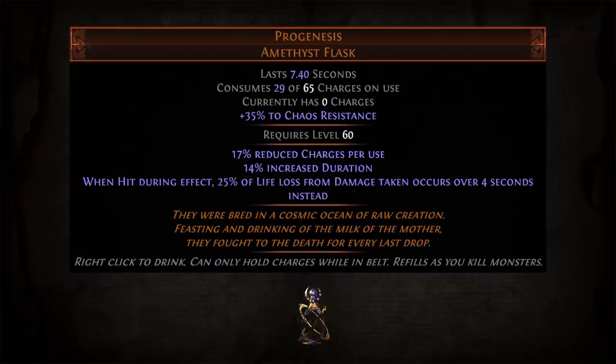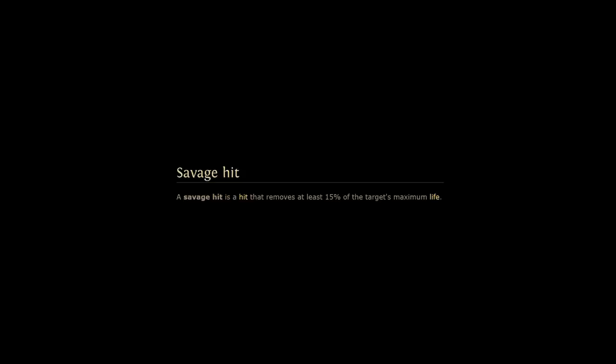Another major misconception is whether Progenesis' life loss over time effect counts as damage over time. It does not — it isn't considered damage at all. The damage was all dealt up front; Progenesis only alters when you lose the life. Consequently, the life loss over time cannot be mitigated by any defensive layers, including those that mitigate damage over time. The only way to reduce it is to mitigate the hit dealing the damage in the first place. This also means energy shield recharge is not interrupted by Progenesis' life loss over time effect. For mechanics that track life loss specifically: a savage hit is defined as any hit which removes at least 15% of your maximum life. Because Progenesis decreases the amount of life lost from a hit, it can turn savage hits into non-savage hits, despite not altering damage taken.